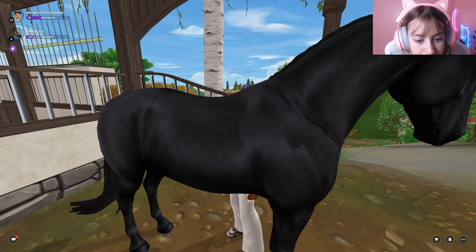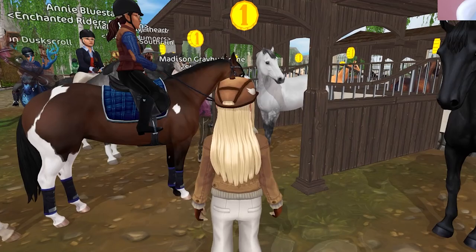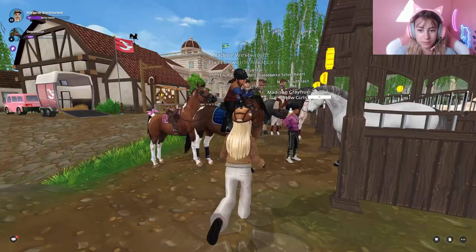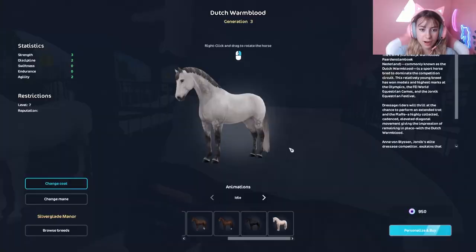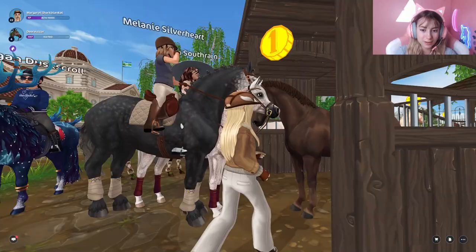Star Stable put veins on it! Wait, is there dappling on the black one? I don't think so. On the cremello I really like it, but the dapple bay is my favorite — a lot of people on this server seem to like that one too.